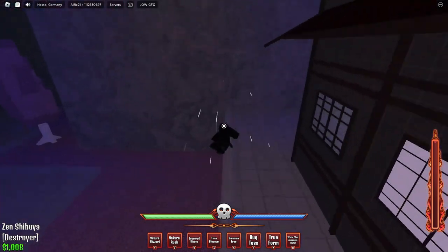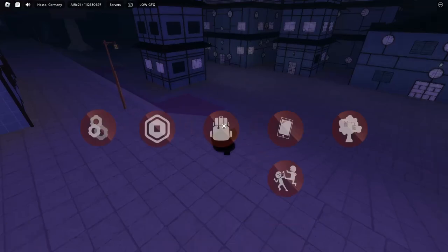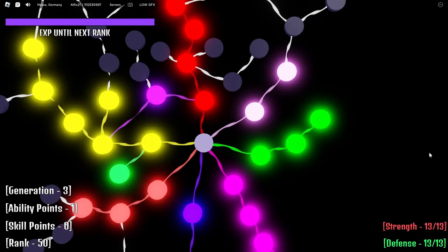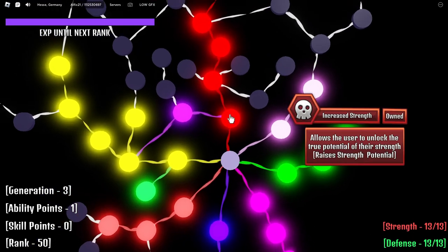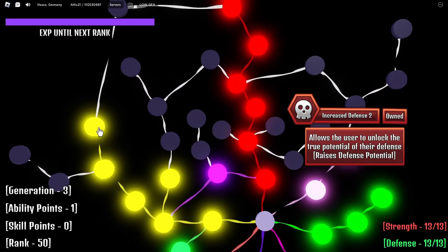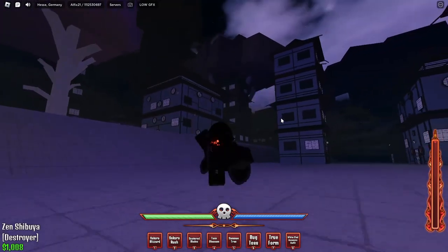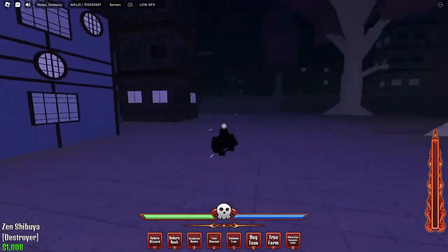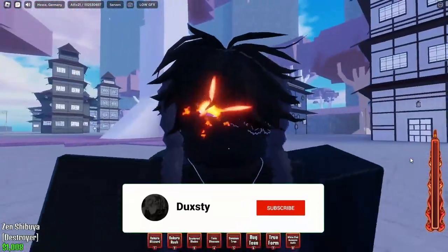After you get to around level thirty, spam phone missions and training. Make sure before level thirty-five, maybe even forty, get your strength and defense up to thirteen. You need at least strength two and defense two upgraded so you can deal a lot of damage and not die too quickly.